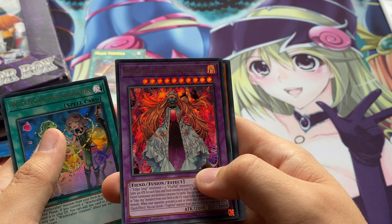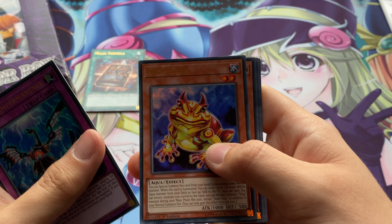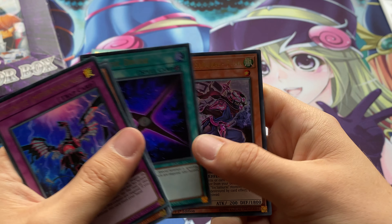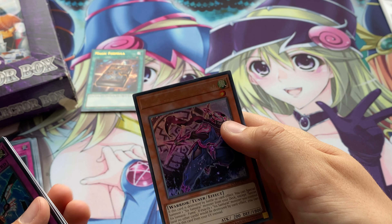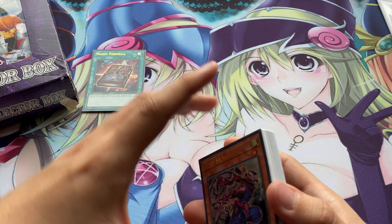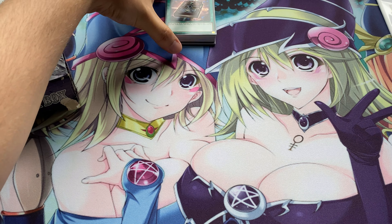Last pack, which has got Relinquished Anima on the front — it'd be cool if we could pull that. We've got Infinite Impermanence, Swap Frog, Magical Musketeer Casper again, Malefic Divide again, and Secret Six Samurai Fuma again. Nice few super and ultra rares from that whole set. I think Magic Formula is probably my favourite, just because I like all the Magicians — it's good to get something else for the deck.